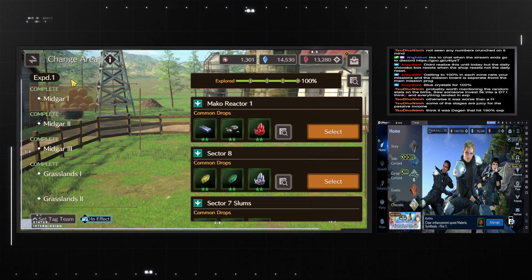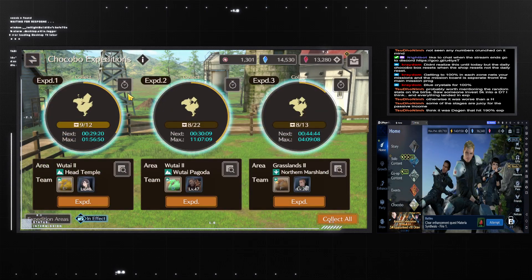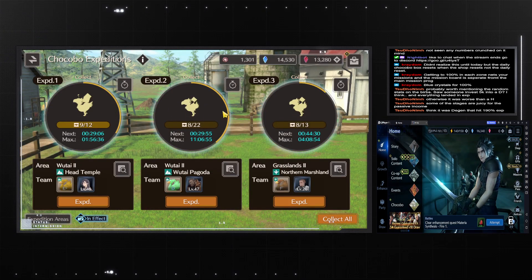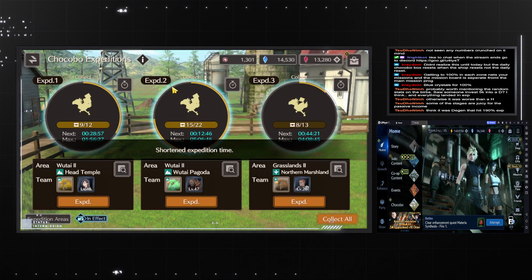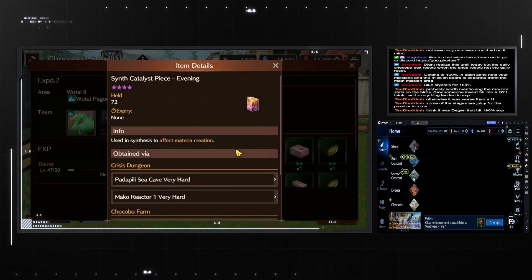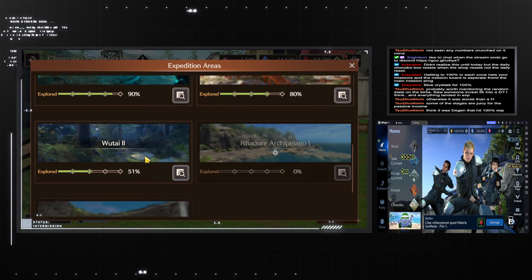The quickest way to progress down the tree — which is something I'm doing on my free-to-play — is once you have your three stables unlocked, go into Midgar 1 and put one Chocobo in on Expedition. Then put two Tracker Booster items in so you can start accelerating your progress through the maps. When you click claim all, you get a bunch of rare materials and you get the two Tracker Boosters back. That put me to 51% — nice.